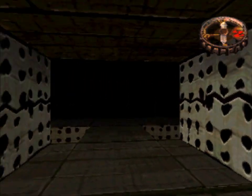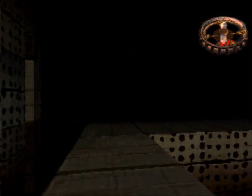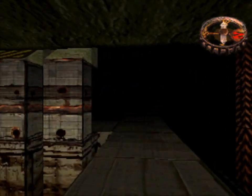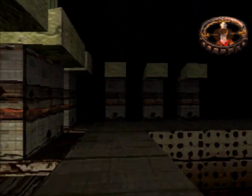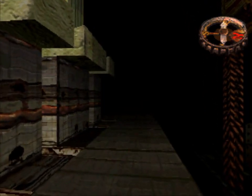For however complicated that map may look, what it doesn't initially tell you is that the map includes the second floor of this area. There is an upper floor, and that is going to be where the supply room is going to be, so that is where we are heading.